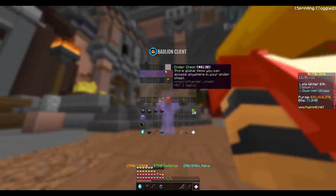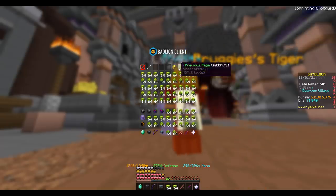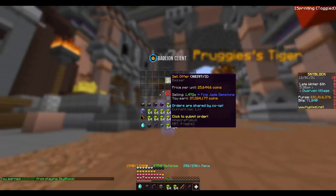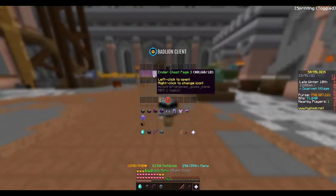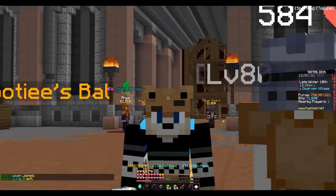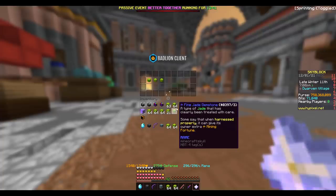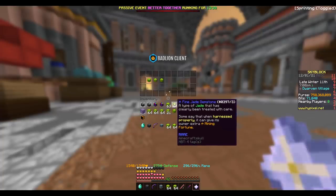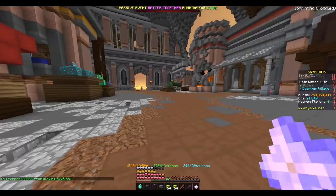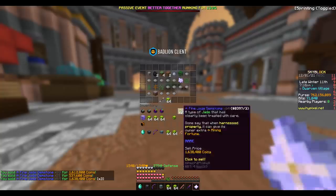Then we head into storage again and take out all of our fine Jade Gemstones — two ender chest pages full — and move them into the bazaar for about 37 million coins per inventory. We're still in the process of selling these gemstones, but guys, we're up to 750 mil in the purse already — just 100 mil to go for this series to be complete. I think I'm selling so many jade gemstones that I've caused the price to drop below the NPC price — selling for 25.599 here, and the NPC price is 25.6. So let's just dump them all in there.